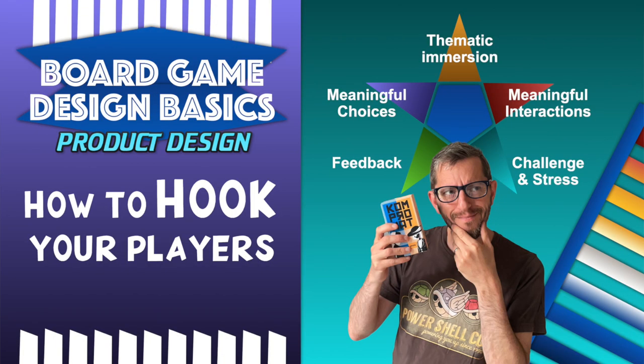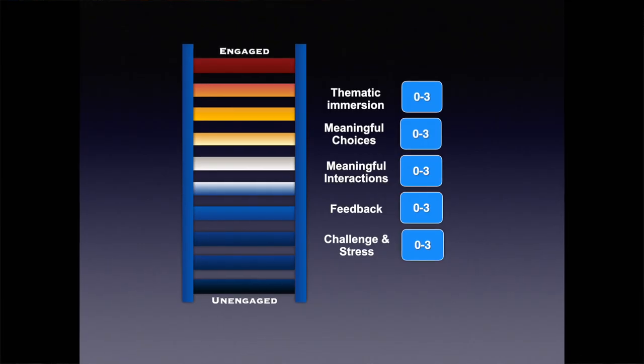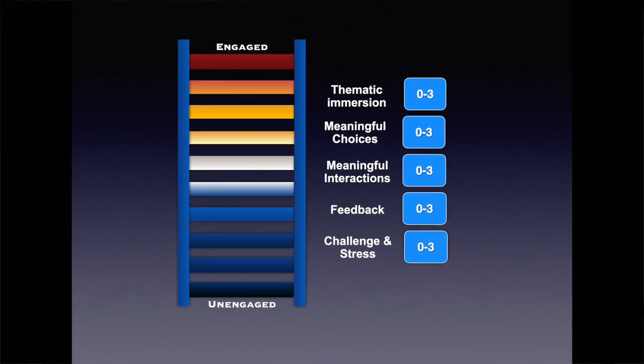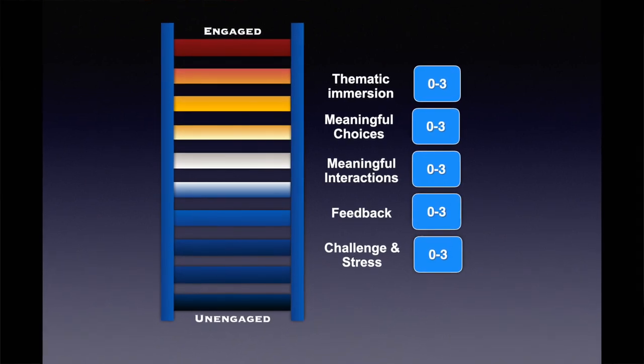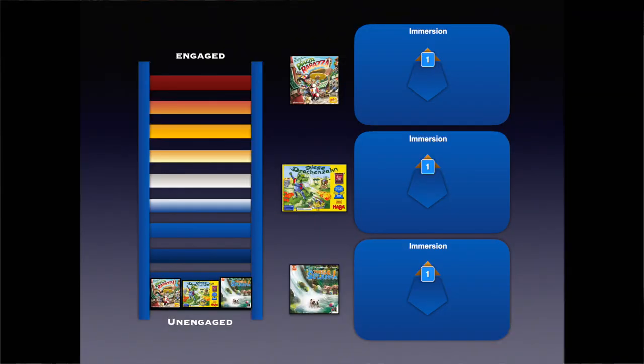I rate games using my engagement ladder system. I award zero to three points for five different categories and each point scored climbs the game one rung up the ladder. A score of 10 or above indicates a real favourite with me. For thematic immersion, none of the games are strong. Turtle Splash and Diego Dragon Tooth don't really have any meaningful narrative — they're abstract exercises with an appealing backdrop. Piazza Rabazza makes a bit more sense, but the whole thing is so frantic you don't spend much time thinking about what's going on. So all three games climb one rung.